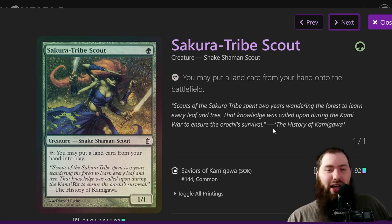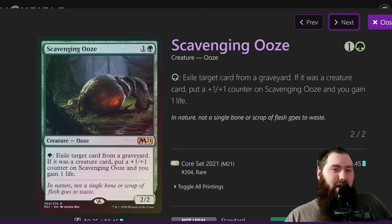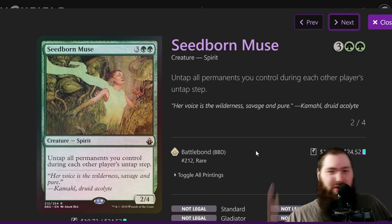Sakura-Tribe Scout is one of the all-stars of the deck. There are a lot of ways to untap lands or creatures, so having the ability to untap creatures and keep playing lands from your hand is huge — you're drawing so many cards per turn, most likely getting at least two land drops per turn. Scavenging Ooze lets you interact with the graveyard: exile cards, stop combos, stop reanimation, and gain life. That life gain was actually extremely relevant — in week three I would have died without it. Seedborn Muse untaps all your permanents during each player's untap step.